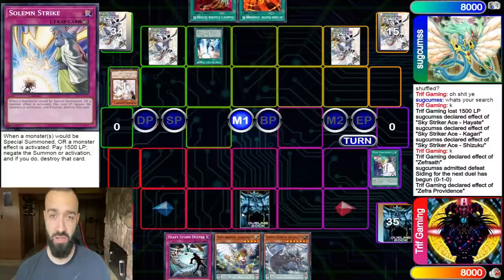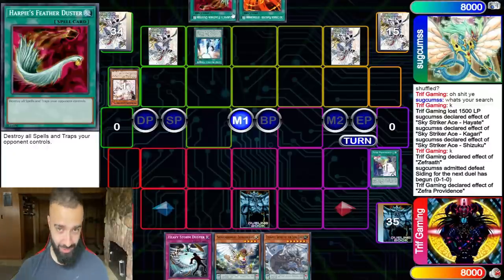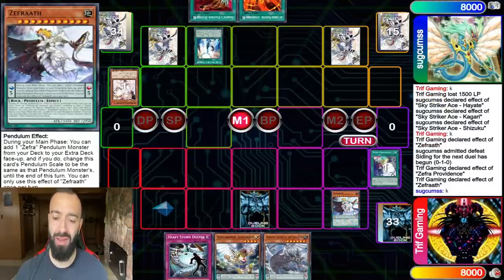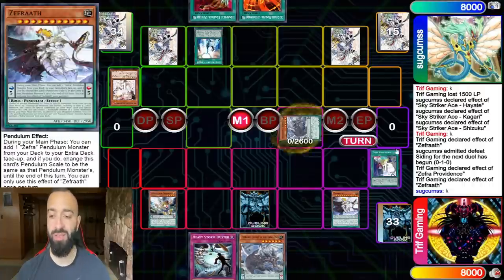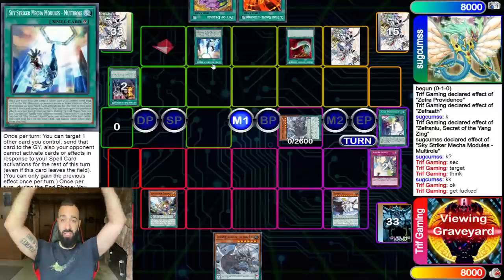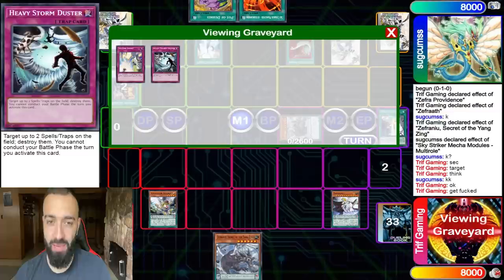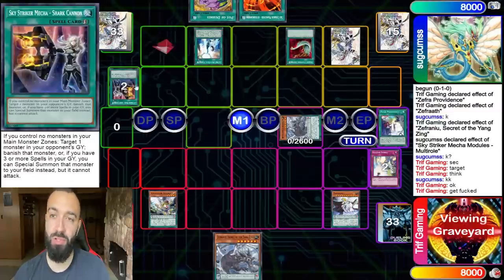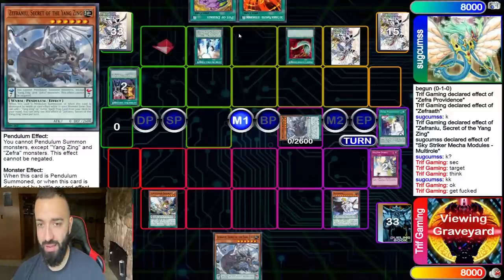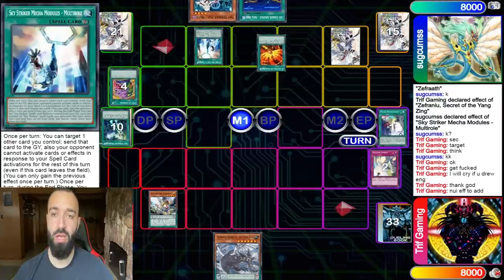Okay, game two — I end on just Solemn Strike pass. I didn't want to set a Duster because I didn't want to get blown up by a Feather Duster, which he had by the way. Good call on my end. He bricks like Skystriker does. I get my Zephra, I have a solution opportunity, but I could just set a Duster pass, pop his cards, and go off on my turn. He negates and that's okay. I set everything. He goes Multi-Role to pop that — fine. And then I get fucked by the Duster. In retrospect I could have popped both, but I thought maybe he was popping his own Metaphose Fusion so his Engage could resolve. Maybe I should have chained Duster to pop the roll on the set.